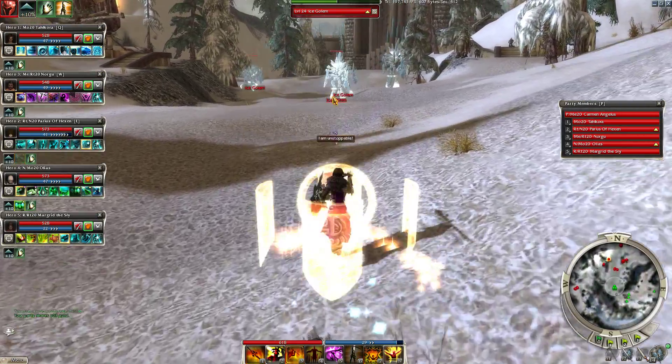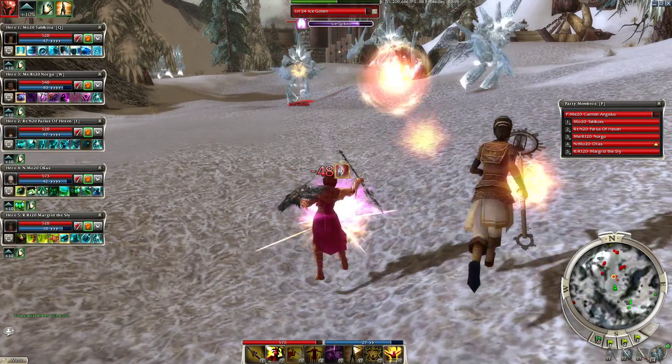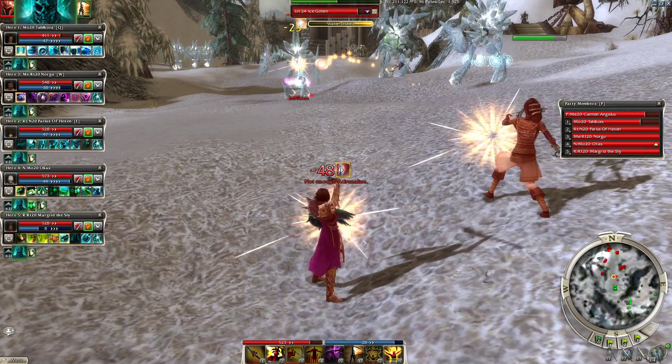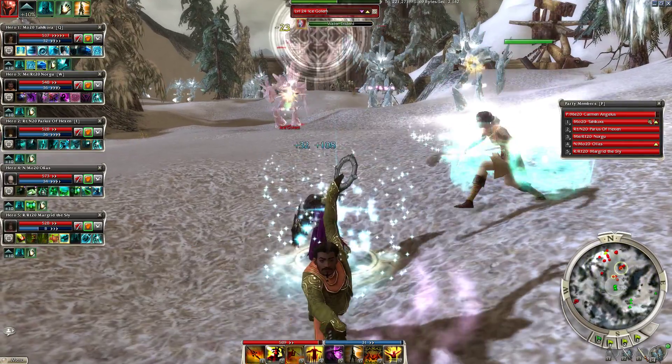It looks like they've split up. I'm going to use I Am Unstoppable because it gives me a gigantic chunk of armor, and I like the idea of having a gigantic chunk of armor when walking into a bunch of Elementalists.